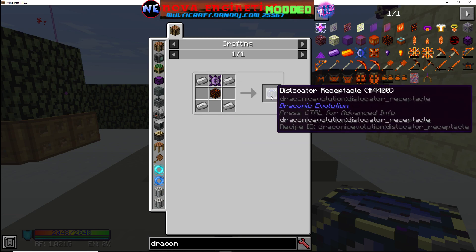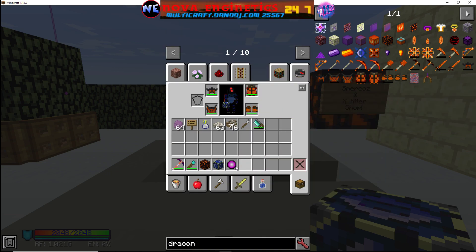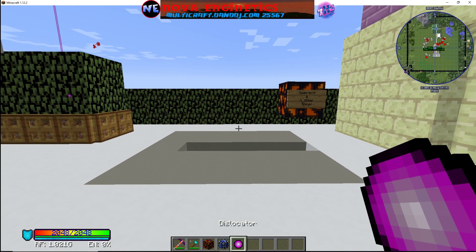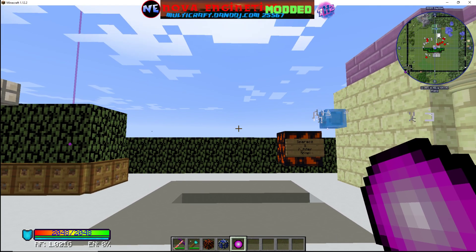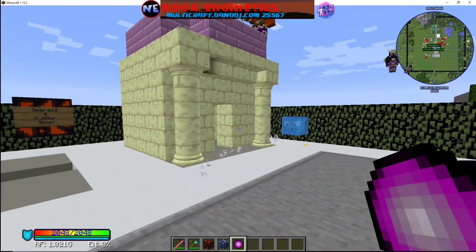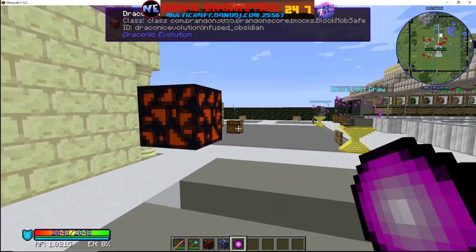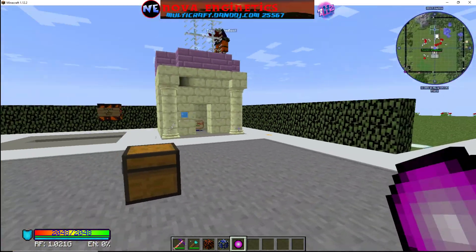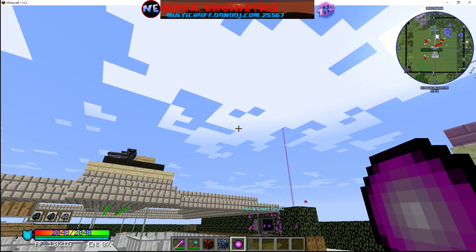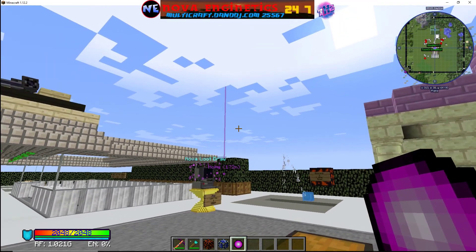You get your dislocator receptacle. Next you're going to need a dislocator — you're going to need two of them. The way a dislocator works is you hold it in your hand and stand where you want it to take you. So if you were going through the portal and wanted to teleport to a specific spot, you would either shift-click or right-click — test out whichever one works.